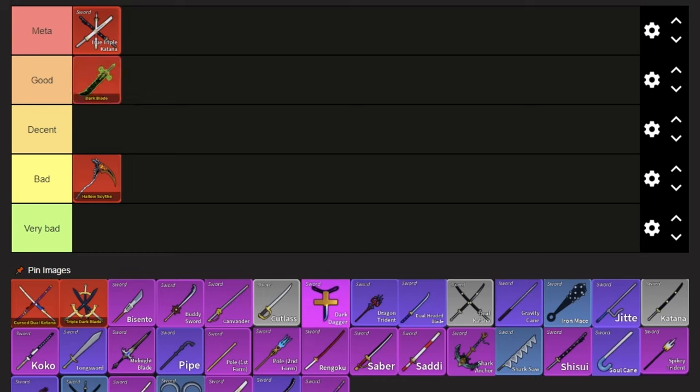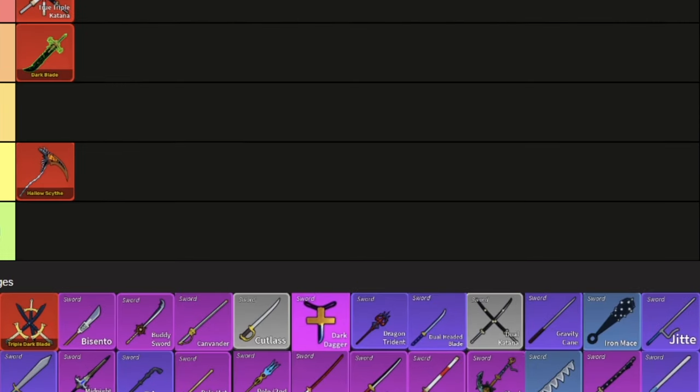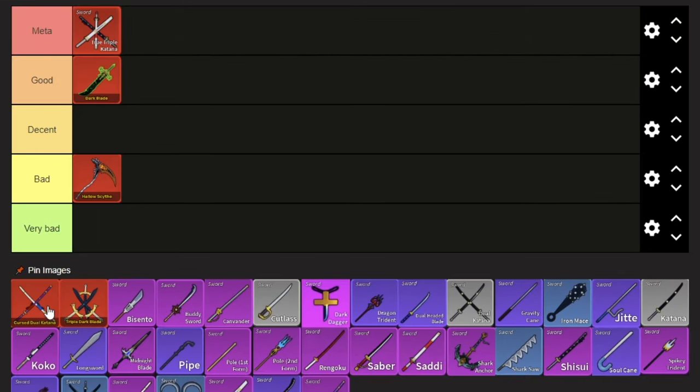The next mythical sword is the Cursed Dual Katana. Now, yes, this is what I think a mythical sword should take to get. The quest to get the Cursed Dual Katana is really big and really challenging and fun as well. I think the Cursed Dual Katana deserves the ranking of a mythical just based on how you get it. Like, that is great game design compared to something like Hallowed Scythe or Darkblade.